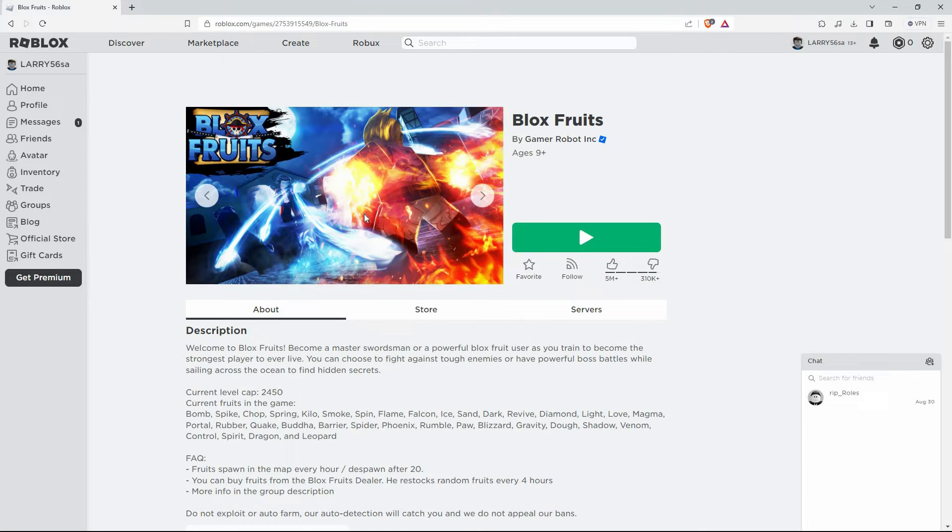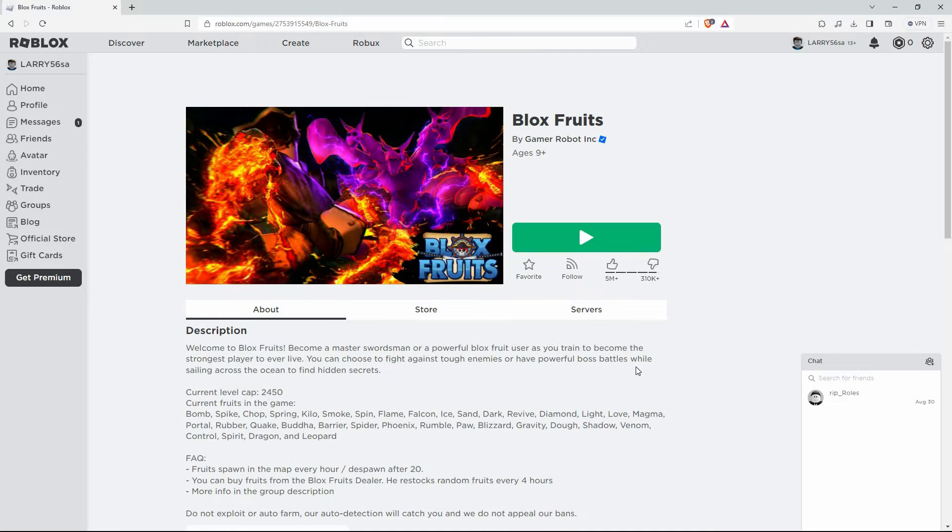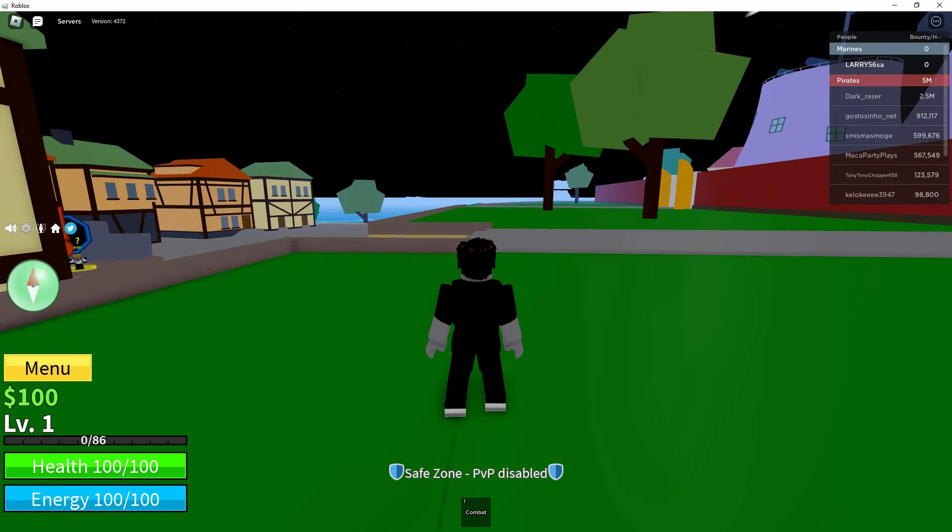Firstly, open your Blox Fruits game on Roblox. Make sure you're in the game and ready to explore the vast seas and islands. You can either use the desktop app or open it in the browser. Normally, when you open the game in the browser, you will be redirected to the desktop app.